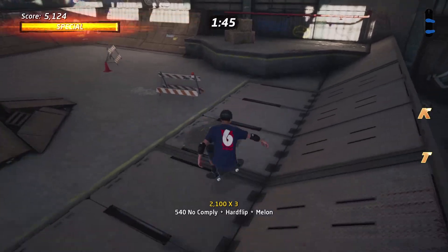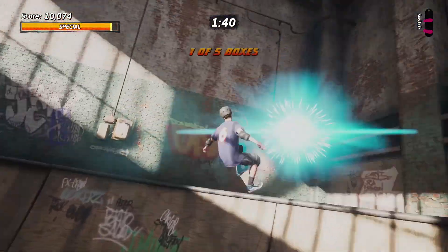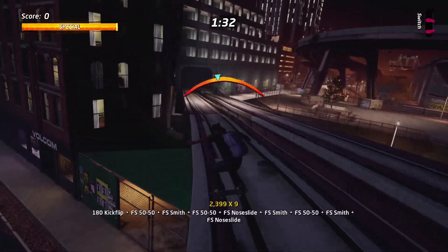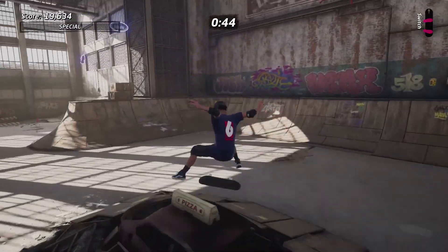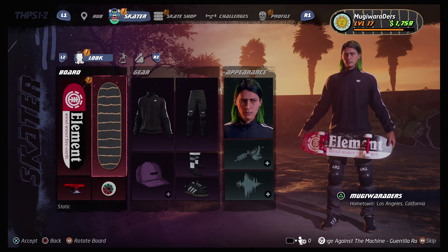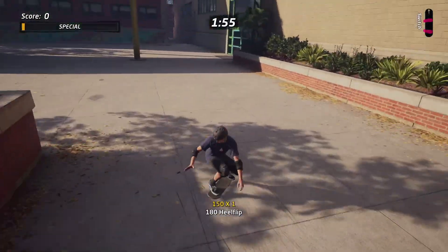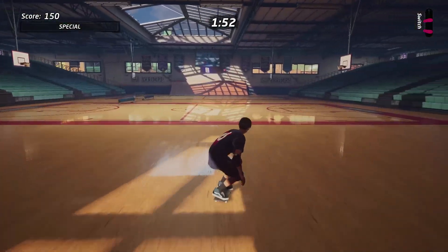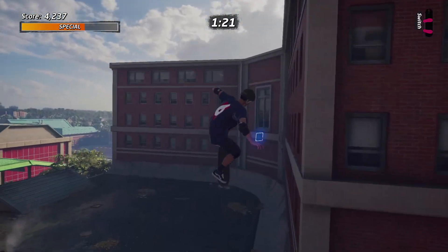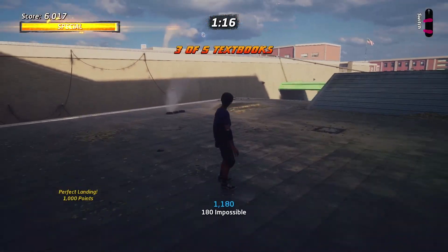Some of those objectives require you to skate hard combos or reach high scores. Others ask you to collect unique collectibles, or perform tasks like grinding a specific railing or hitting different spots around the level. It's all a lot of fun and very simple. You beat the objectives, you unlock new parks, skaters, upgrade points for your character, as well as cosmetic items. Visually, the movements and controls and animations are synced up perfectly — it all feels so natural to this new remastered version. You can tell they updated the game to be a little more responsive than in the past and make it play just how you remember it, but honestly better. It's modernized in the subtlest ways.